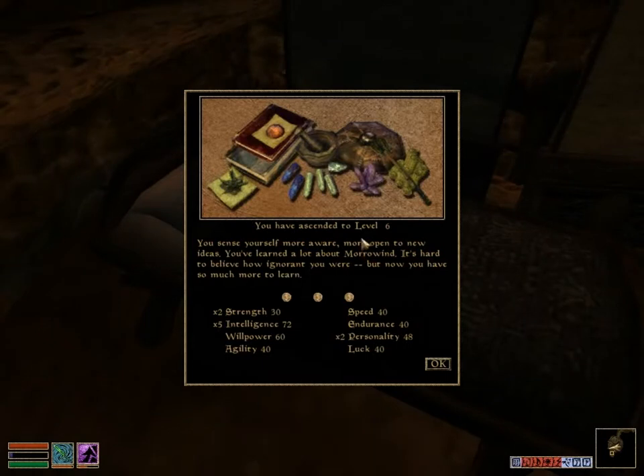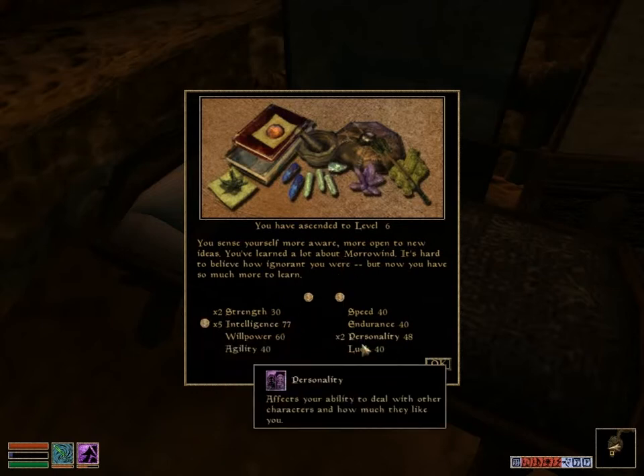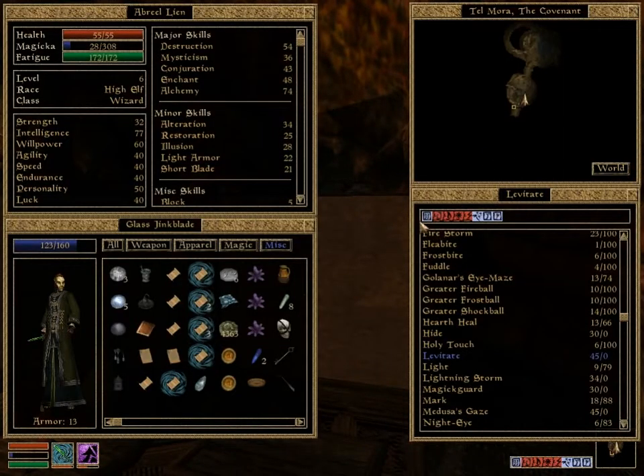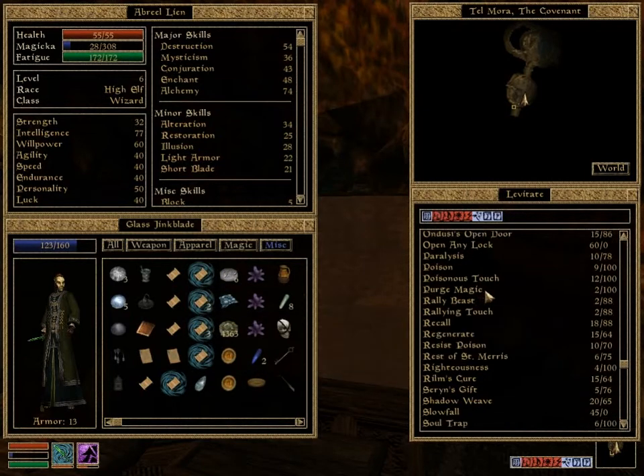Ascended to level 6 and awakened by a loud sound. You've become more aware, more open to new ideas — you've learned a lot about Morrowind. Getting 5 to Intelligence, 2 to Personality, and apparently 2 to Strength, because there's very little else worth fortifying with the multipliers they offer you. There seems to be an assassin after me. Isn't that darling?